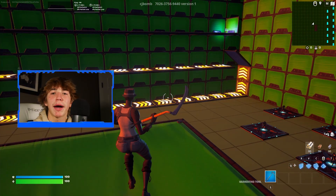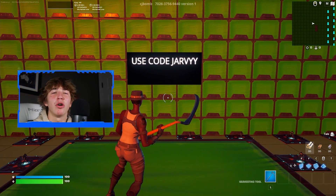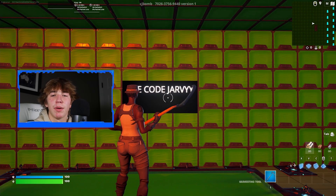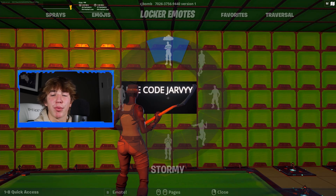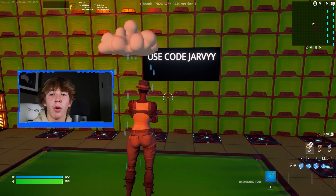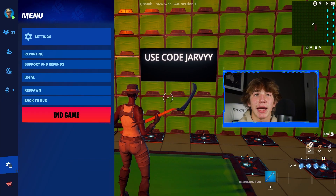Now press Back. We should be back inside of this Creative Map. Once we're back, all you want to do is face this sign that says 'Use Code Jarvy.' Once you are facing this sign, simply open up your Emote wheel and do any random emote. From here, open up your menu while you're still doing the emote, go to the second tab down, and simply press End Game.